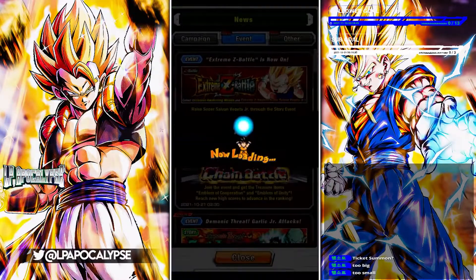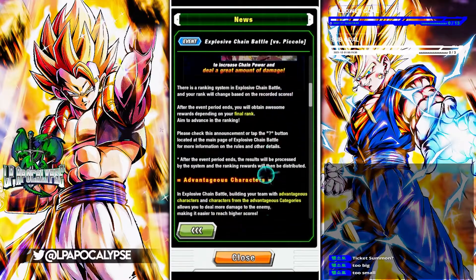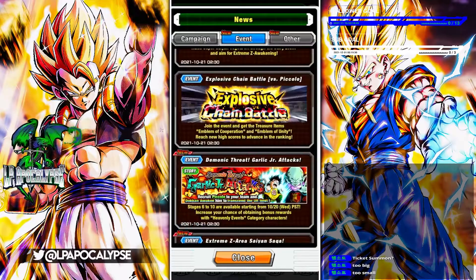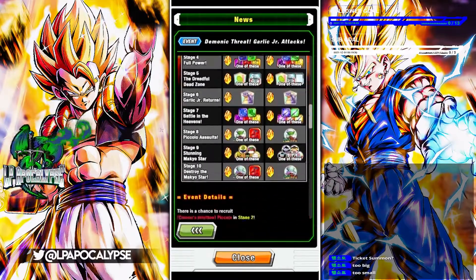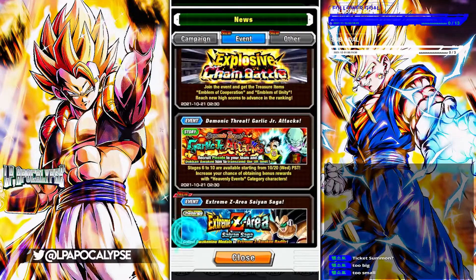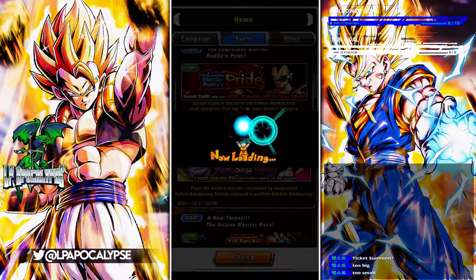We got ECA coming back, chain battle — woo! I don't know who the enemy is right now... Garlic Jr. attacks. We got the awakening for these guys right here, which is pretty neat — GT for whatever reason.